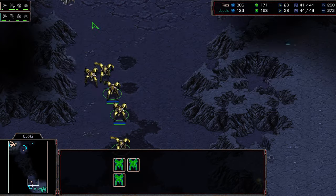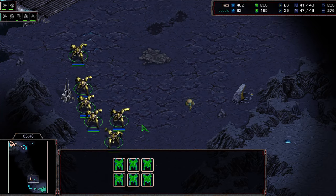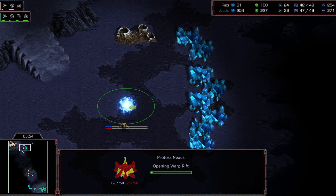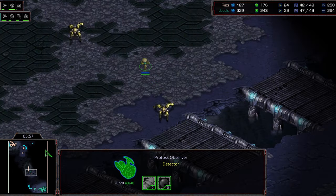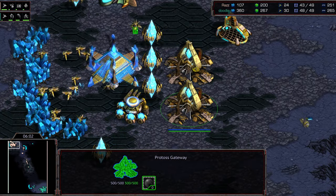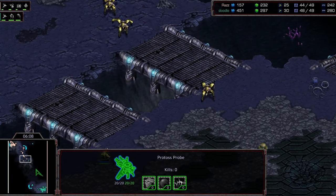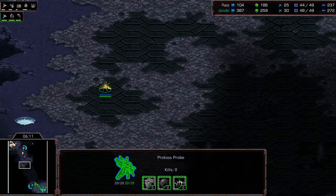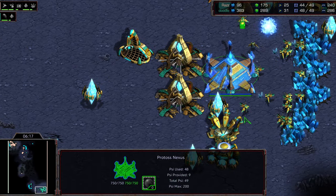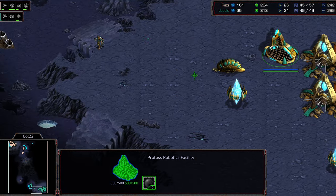Raz is going to find three Dragoons right here. Every once in a while when you find a player transitioning to three-gate off the two-gate, you can dive into it — and I think that's what he was checking for. He cancels the Shield Battery to get the resources back. A Nexus dropping a little bit earlier for Raz, but with much later Reaver tech, I'm a little concerned for him, particularly if a shuttle is the follow-up for Doodle. Supply counts are about even, but that gives Raz a slightly larger army.